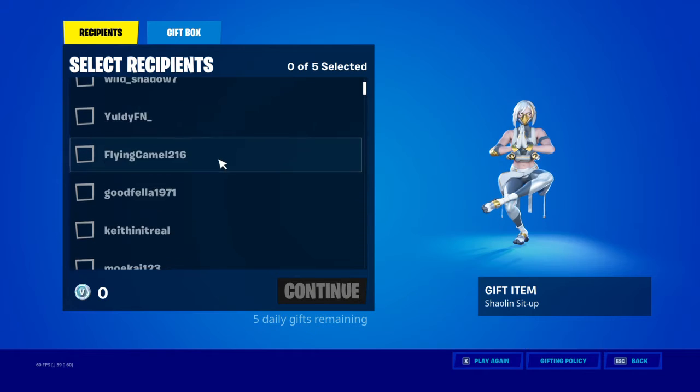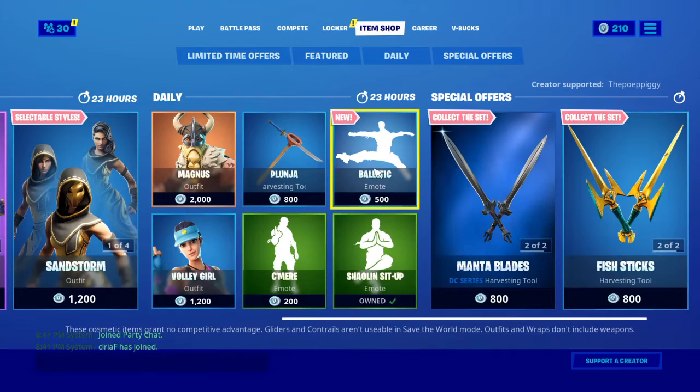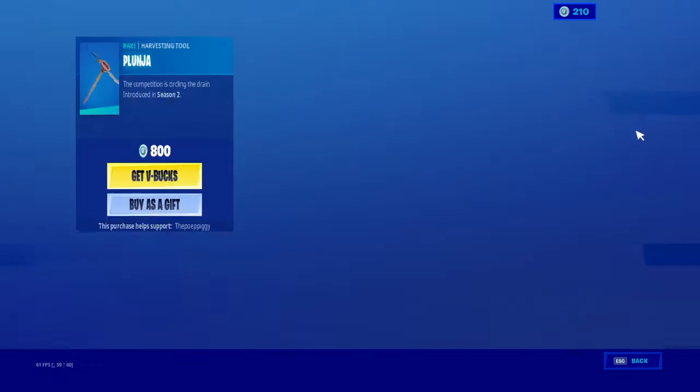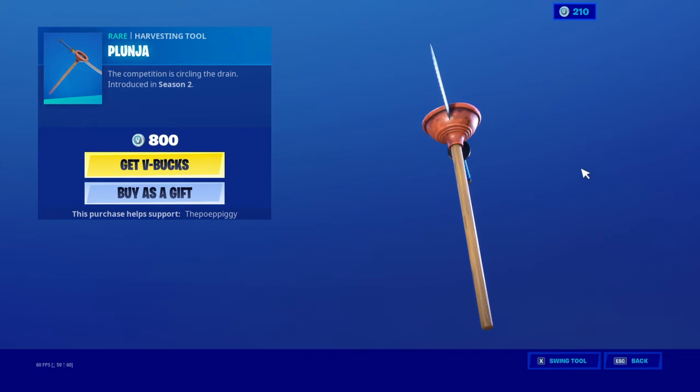Let's see who I want to gift it to — no, he doesn't play Fortnite anymore. This I really like, I really want it — 10 out of 10. The plunger — OG Ninja's pickaxe — 10 out of 10.